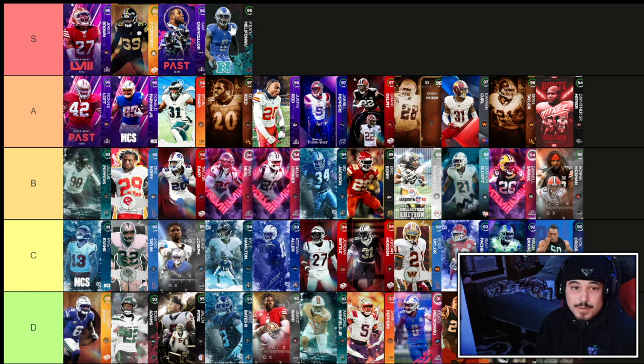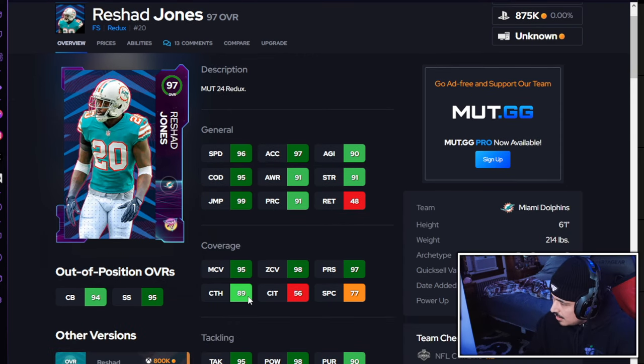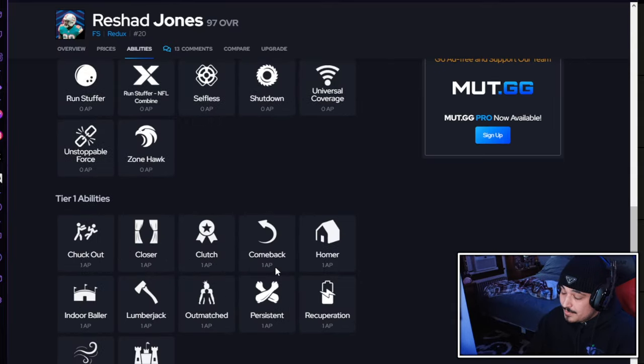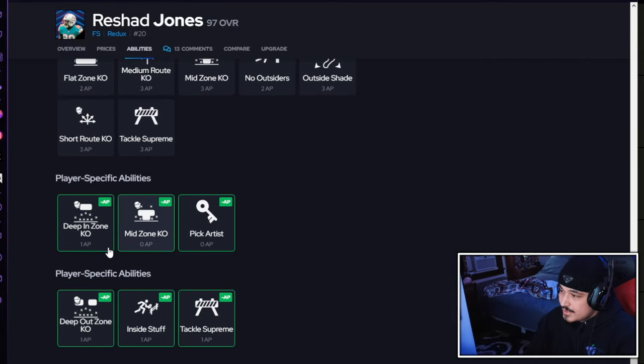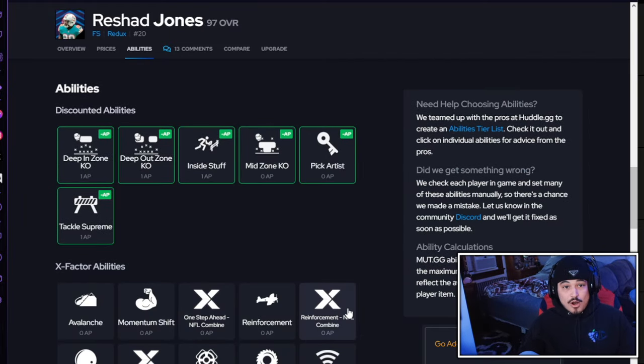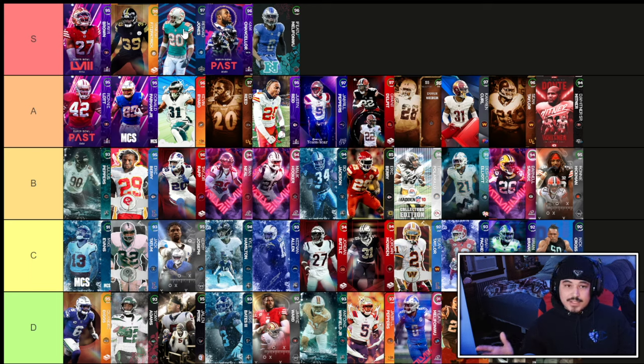Next up is combine Rashad Jones — good size against the run, over 90 in both man and zone, speed is all there. I like his abilities a lot: deep out zone or mid zone for one AP, which gives you all those zone abilities you want. The popular setup is deep out zone and mid zone. He also gets X factors — Reinforcement, One Step, and One Stop. Reinforcement doesn't add faster zone reactions but still gives you the KOs, so mid zone and deep out zone are both very worth it. Rashad Jones goes up at S tier — great card, I do wish his speed was a little better.